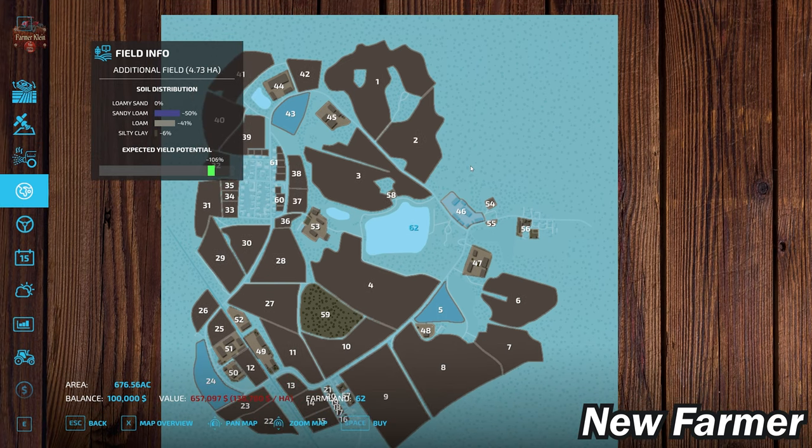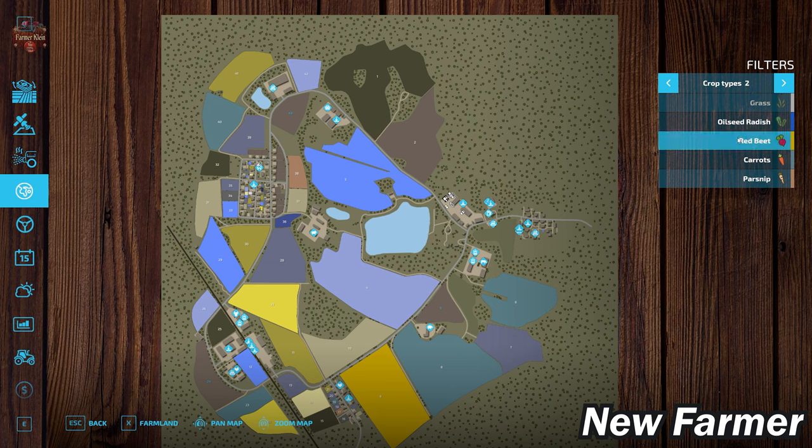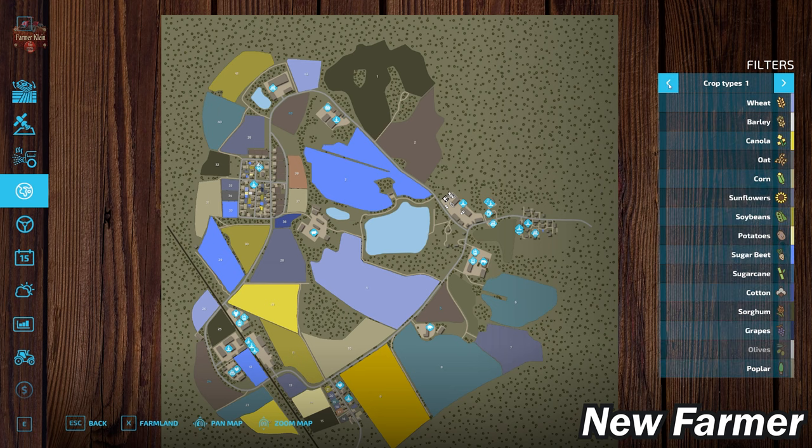If you happen to have $700,000 then you could go ahead and buy it. This map does include all our standard crops, including our premium expansion crops of red beets, carrots, and parsnips, if we have that activated.